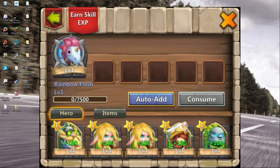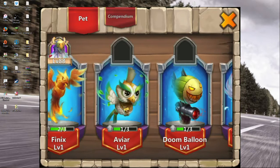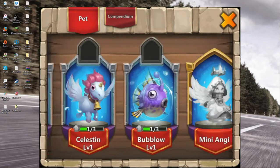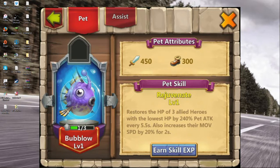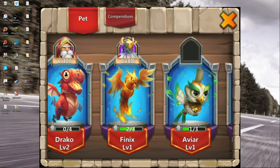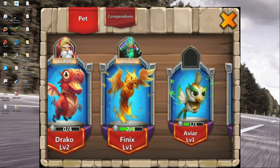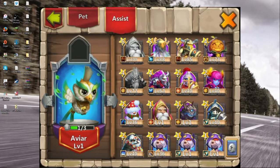You can boost their skill XP with items and with heroes, which is pretty good. It's pretty easy to assign them. This one restores HP for three allied heroes with the lowest HP by 240% — that's pretty good for my other guy, actually. I'm going to assign him to that guy, and the other one to that other guy. These are pretty helpful and a pretty cool concept to play around with.